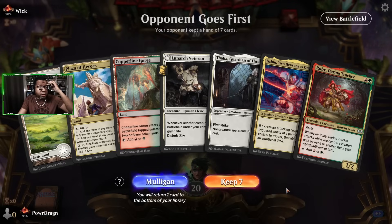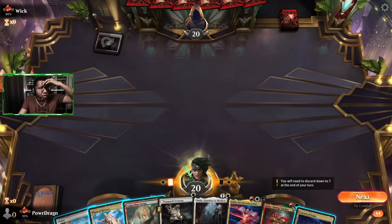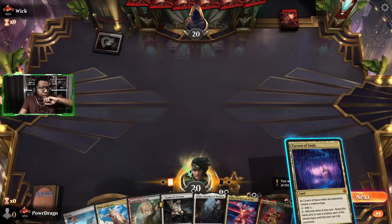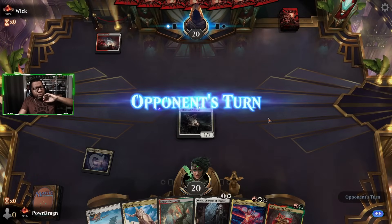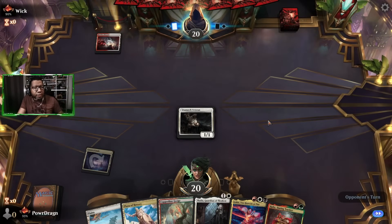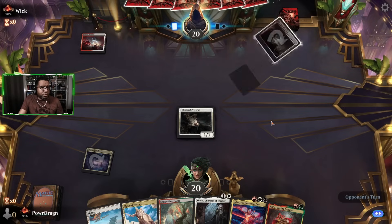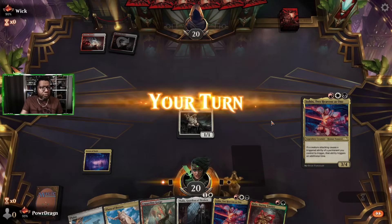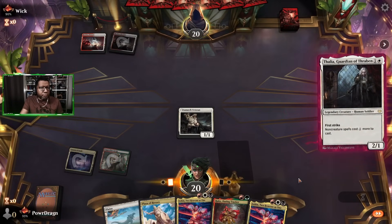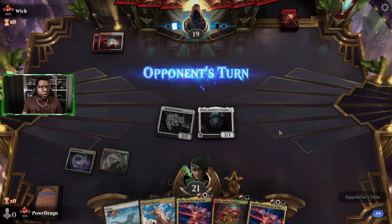We got Lunark Veteran — let's keep it. We can veteran into Thalia. Actually maybe we can do veteran into Ruby if we want. I'll put this on human. I'm pretty sure I'm just going to play Thalia but I want to keep the option open. Is our little Lunark Veteran dead? Nope — opponent saving some mana. We'll make you spend it now. I should have attacked first just to make sure we got our point of damage in.